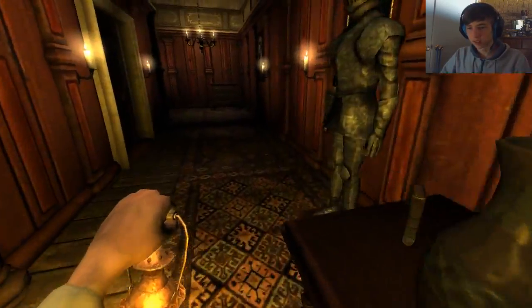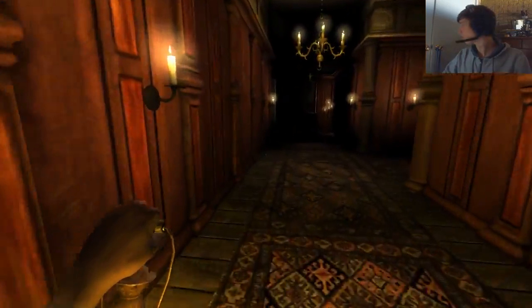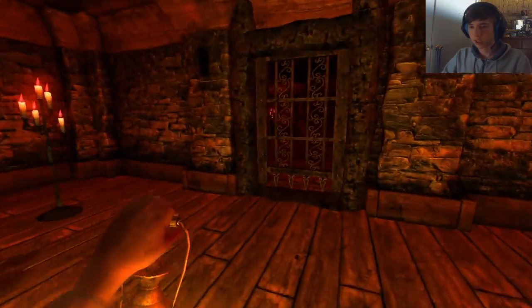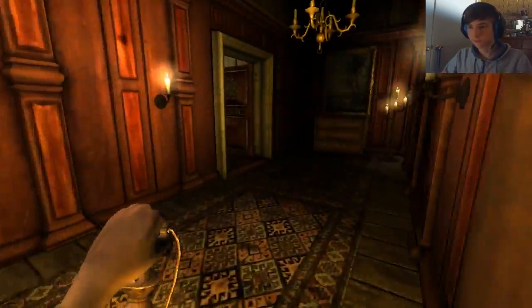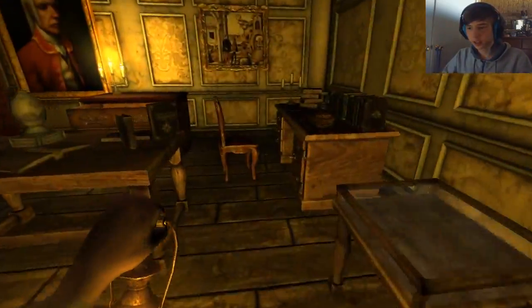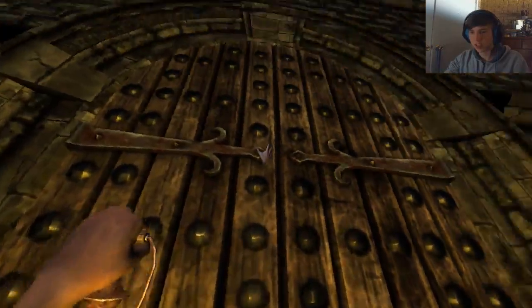Whoa, a book is levitating. We can't go in there. Thought someone came through the door. Got a hammer — maybe that's useful for something. I'm just running around in circles at this point. Maybe there's something I missed. This game is very, very hard. Guessing this is the exit of the castle.